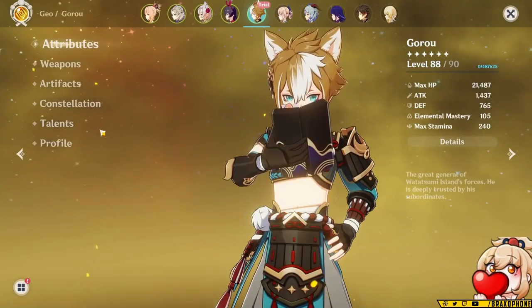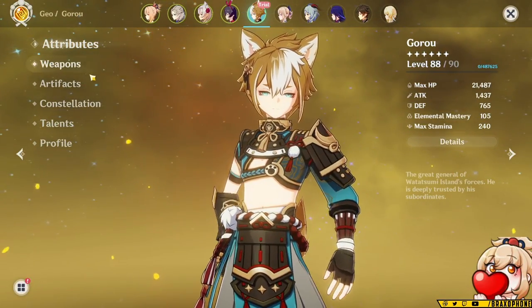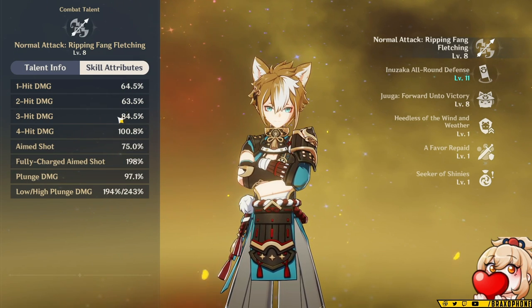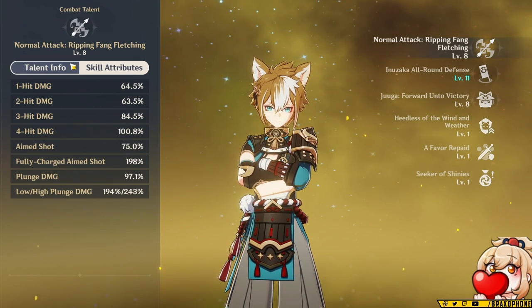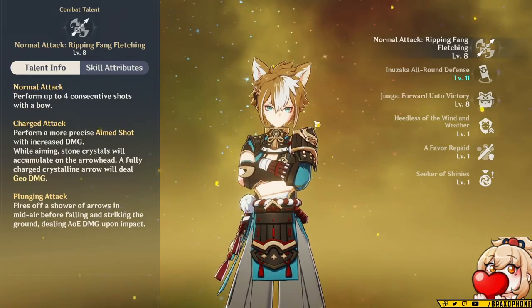With that being said, let's start with his talents and his kit, because this is going to be important to understanding why we're going to build his artifacts and weapons the way we do. First thing to note is he has a four-hit combo for his auto attacks. The scaling is really bad. A lot of people are probably going to try to build physical damage Goro just because it's funny, but I don't recommend it.